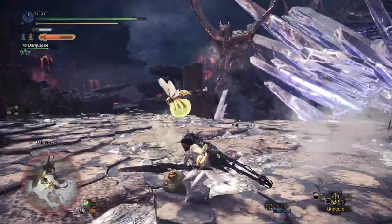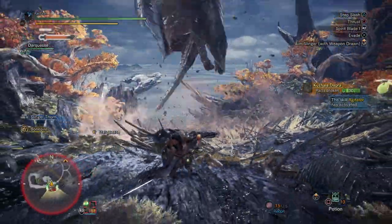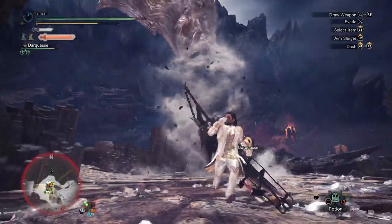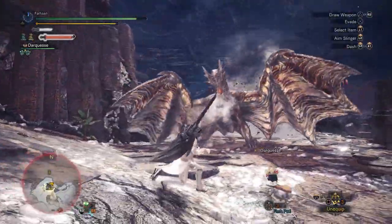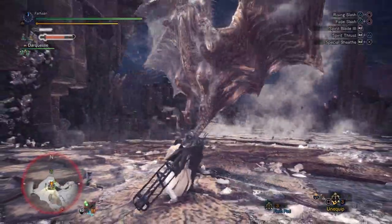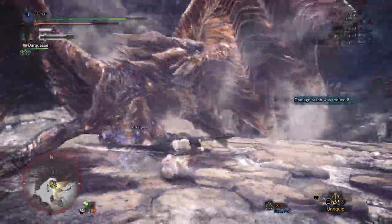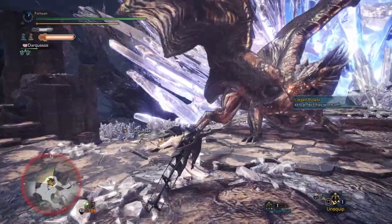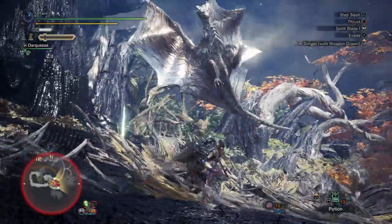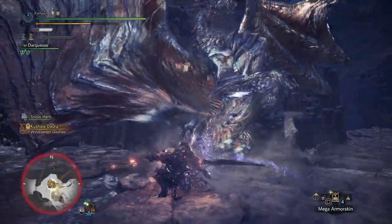The tornadoes can either move around or stay in one place. One of his new ways of summoning them has him spread his wings and create one beneath him as he takes off into the air. In Iceborne, if these tornadoes collide, they can temporarily create an even larger one. As well as his old bite attacks, he can now fire short wind bursts directly in front of him and perform extended bite combos similar to Rusted Kushala. In the air, Kushala can sometimes perform aerial kicks.